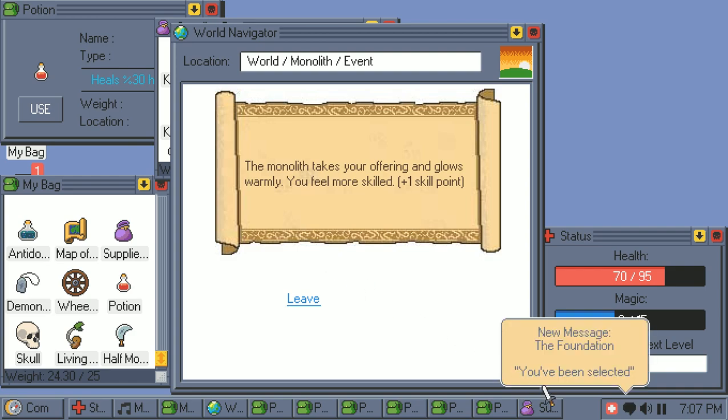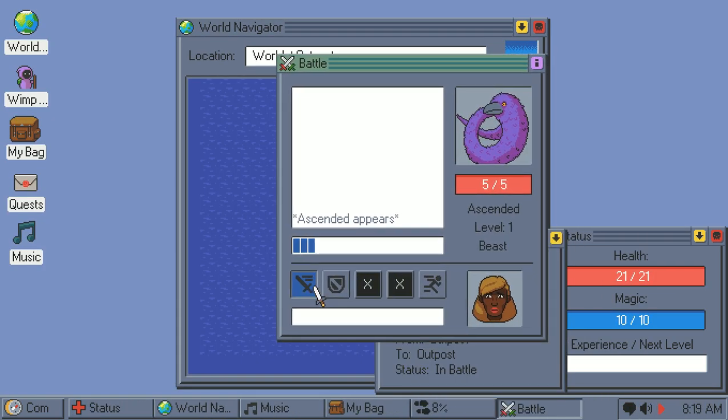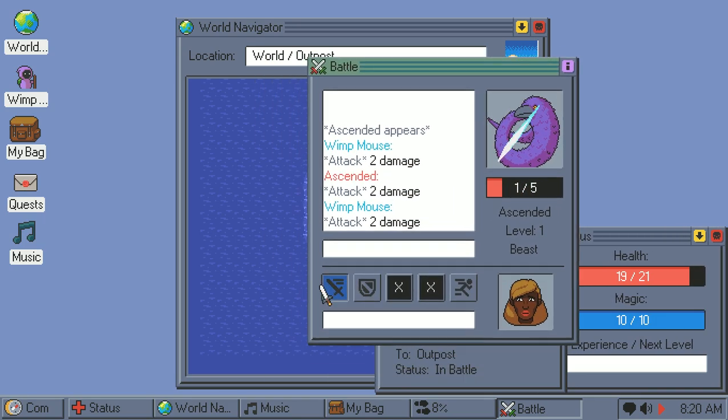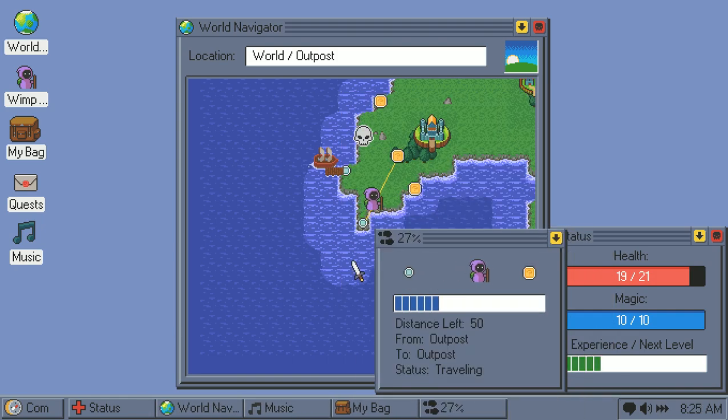One of the most notable examples of this is combat. Battles feature a simple real-time combat system that takes place in a separate window that appears upon encountering an enemy. The window will move about randomly for the duration of the fight, with varying movement patterns depending on the foe.